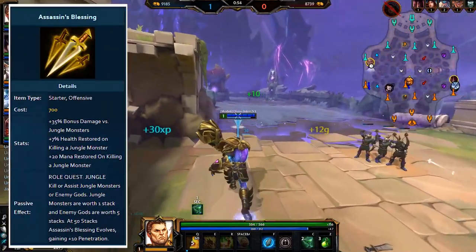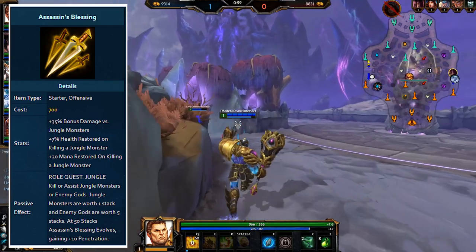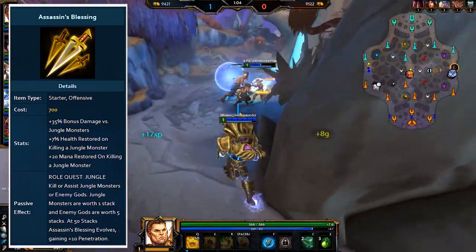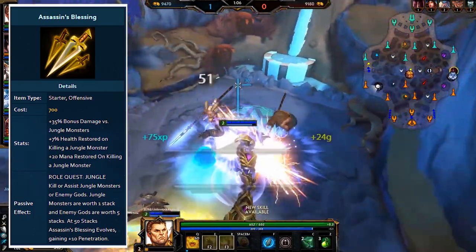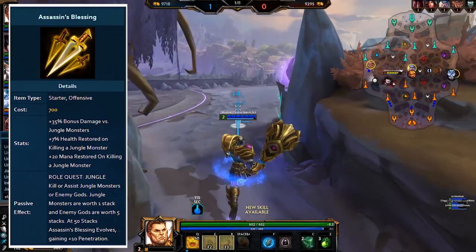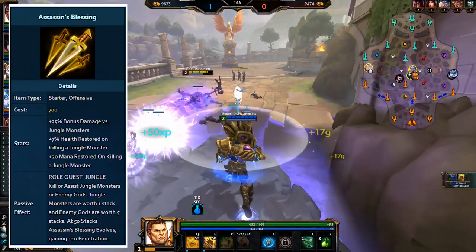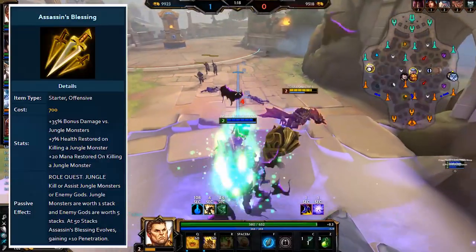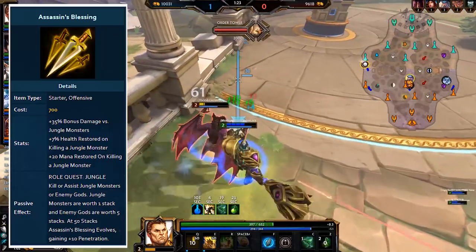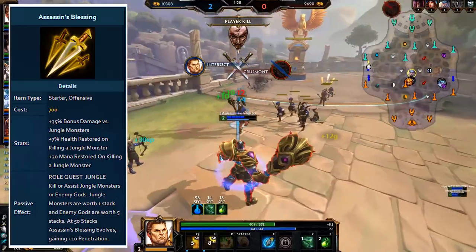The first one is Assassin's Blessing. The naming scheme doesn't necessarily dictate who it can or can't be built on. This blessing gives extra damage versus jungle camps and monsters, plus healing and mana restoration upon killing them. This is specifically for junglers in conquest and shouldn't be bought anywhere else — if you're an assassin in Arena, just don't buy this. The evolution quest requires killing 50 jungle monsters, with 5 stacks per god kill, and the evolved item provides 10 additional penetration.